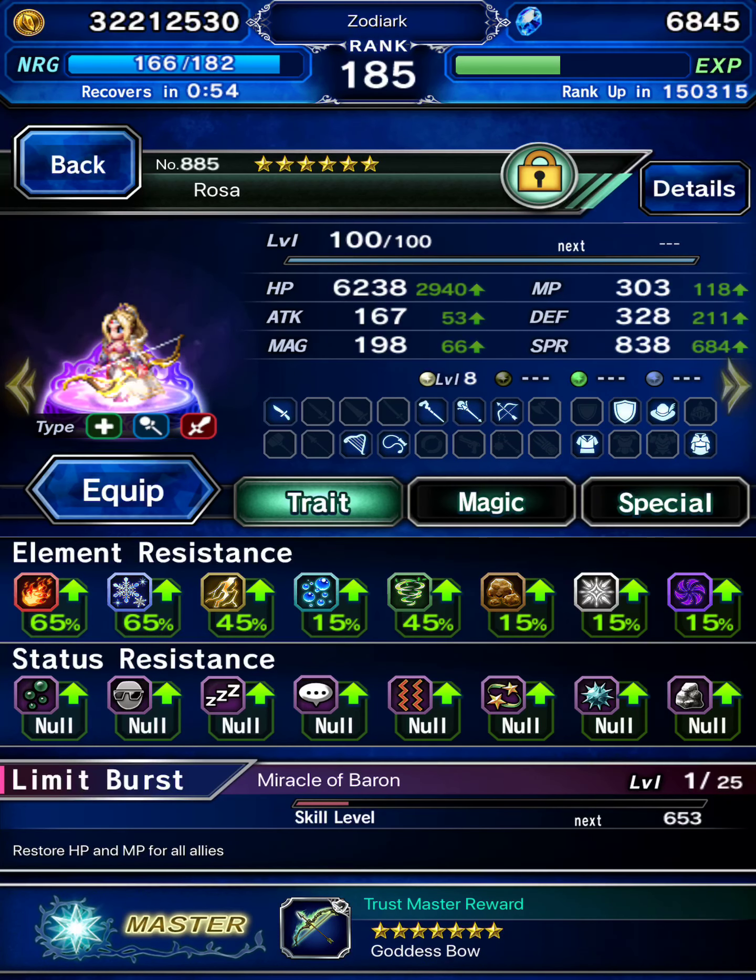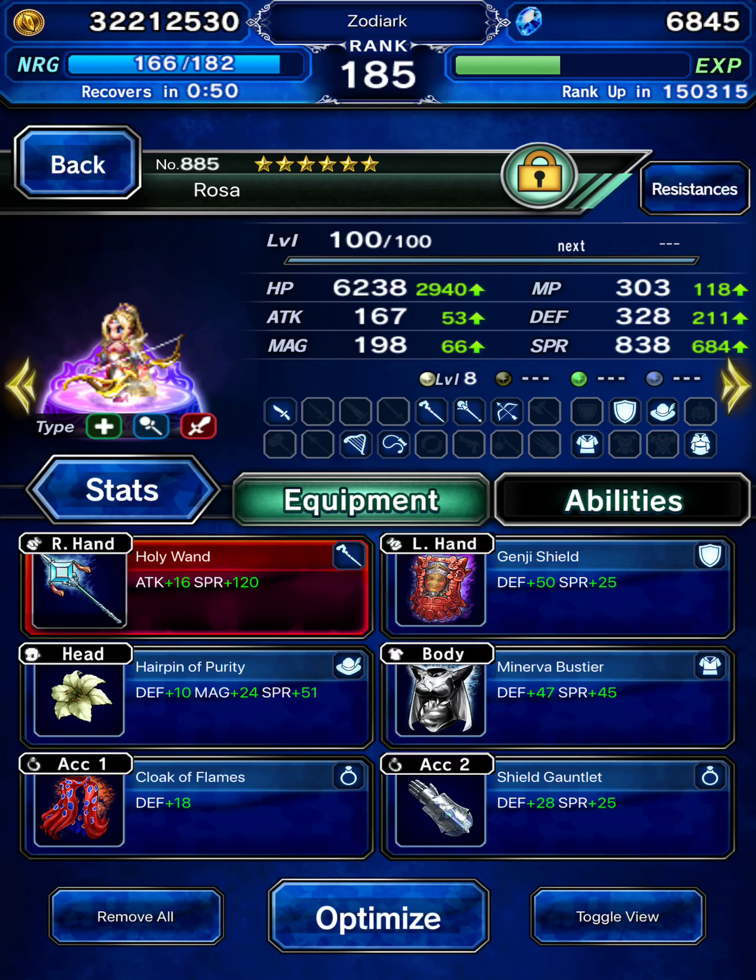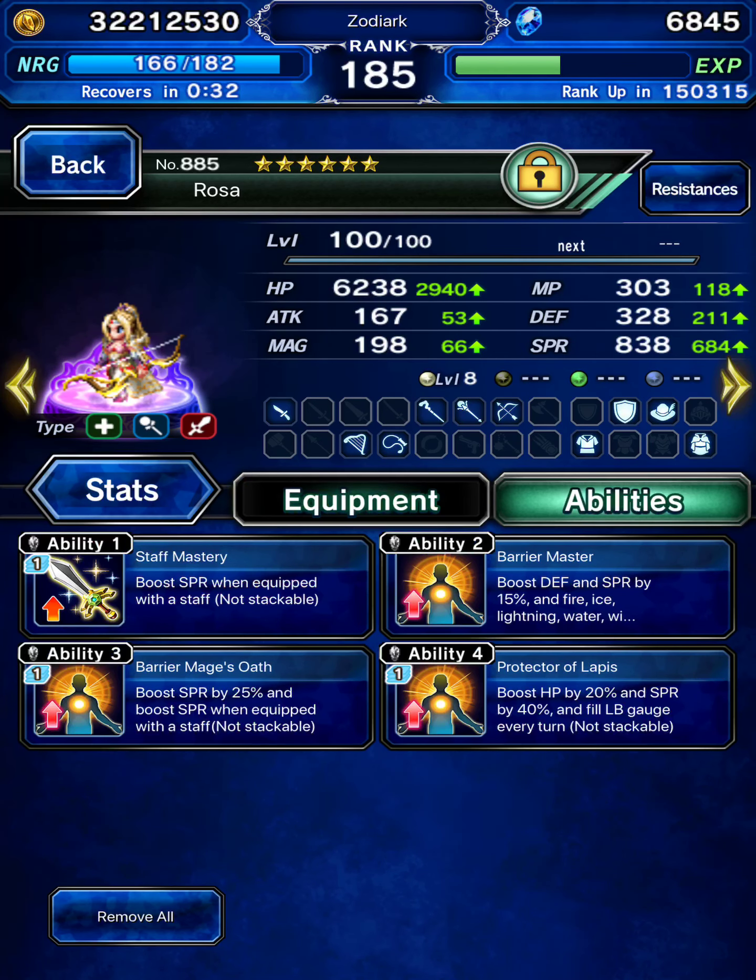Rosa will be our healer. She has some decent elemental resist. We've also given her a Genji Shield through the use of the Shield Gauntlet, which by the way is an amazing accessory and should be purchased from the current Choco Mama Choco.